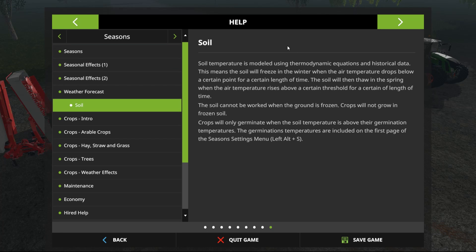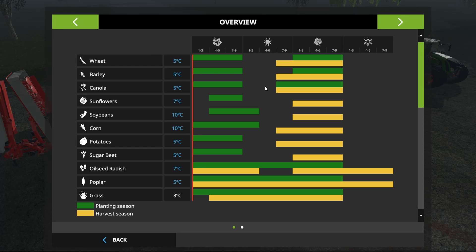Soil temperature is modeled using thermodynamic equations and historical data. This means the soil will freeze in winter when the air temperature drops below a certain point for a certain length of time. The soil will then thaw in spring when the air temperature rises above a certain threshold for a certain length of time. So this is crazy realistic — the soil cannot be worked when the garden is frozen, and crops will not grow in frozen soil. Crops will only germinate when the soil temperature is above the germination temperatures, which can be found on the first page under Left Alt+S.